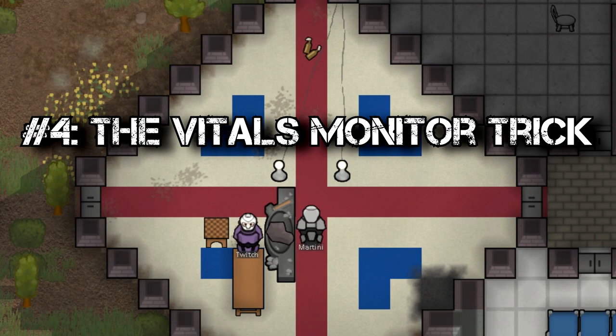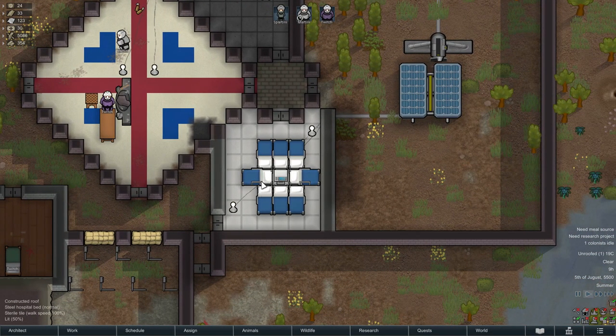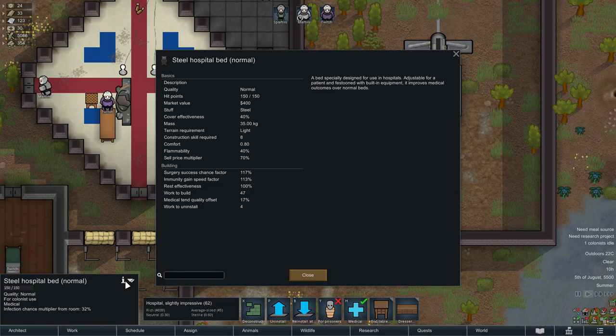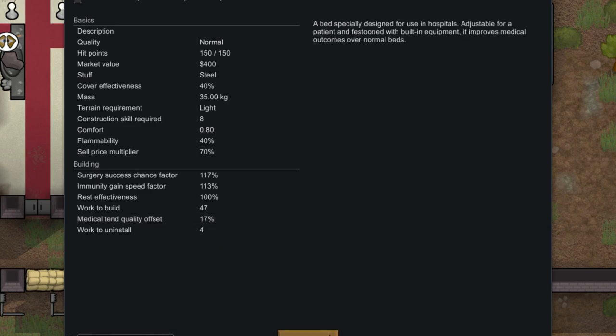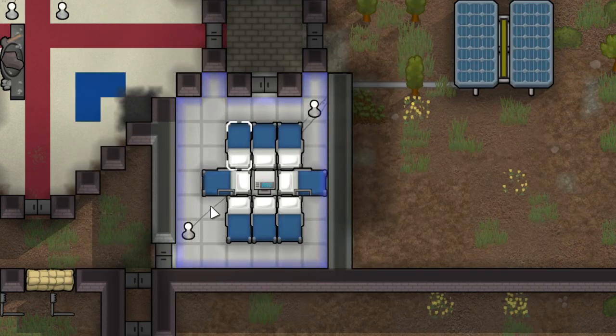Trick number four: the vitals monitor trick. Just like a chair can be used for multiple stages at once, one vitals monitor can be used for up to eight beds at the same time. With a bit of smart planning you can save a lot of resources and space. If you look at the info tab, you can see that all the hospital beds are affected by the singular vitals monitor, as long as the beds are adjacent to it horizontally, vertically, or diagonally.